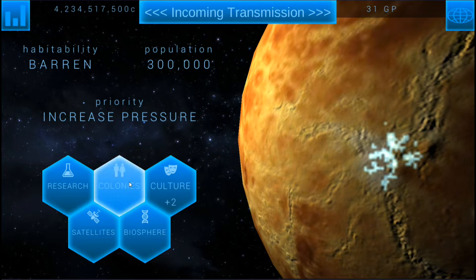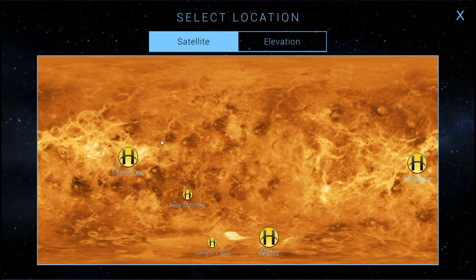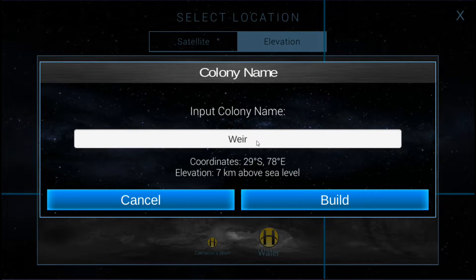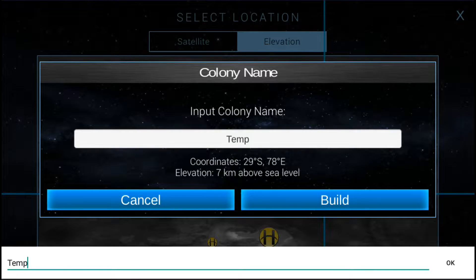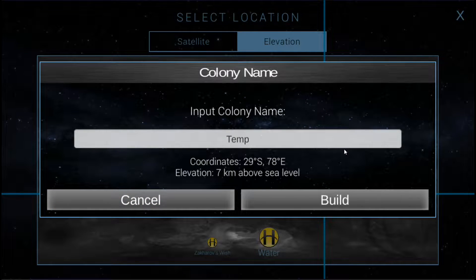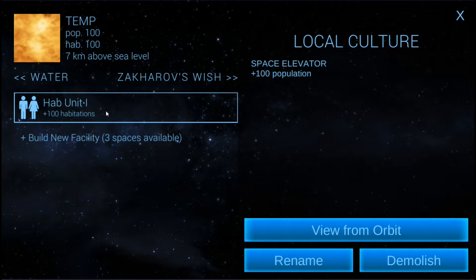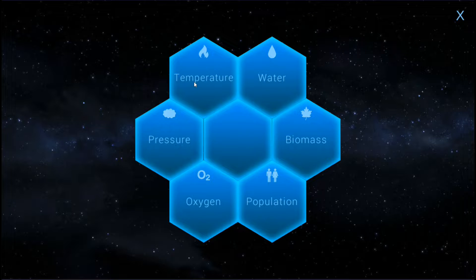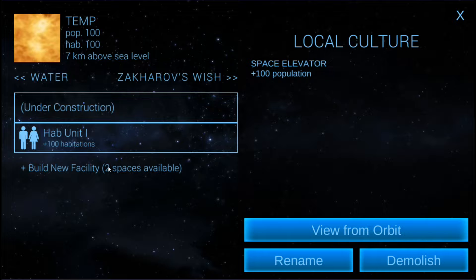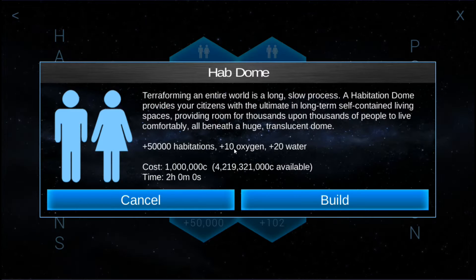So let's go ahead and make another colony here — we can call it our temperature or heat colony. We'll confirm building one, find a nice high elevation — this looks like a great spot — and we'll call it 'temp.' This would be a good colony for setting up anything to do with temperature. First, we're going to want to get a cooling plant built — that's going to help us with getting our heat to where it needs to be. We should probably get a hab dome built as well.